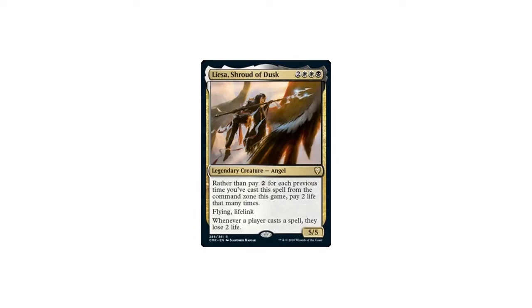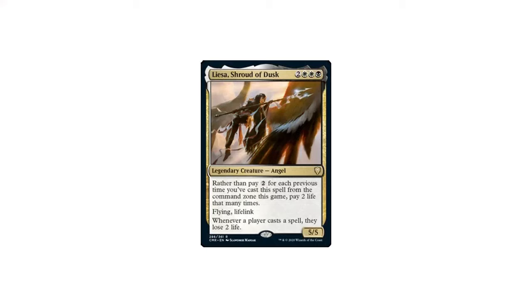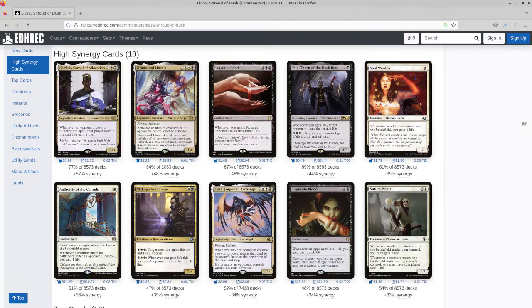Another example of this is a Liesa deck I built recently. When I first saw Liesa, I thought that card could absolutely beat the tar out of people. All I want in this world is to mercilessly beat my opponents with that angel. So my commander was selected. How to build a deck around it? Well, judging by the EDHREC page, most people's answer is to put it in a life gain deck — run a bunch of cards that gain life, some life gain synergy, and a commander that will sap life out of both you and your opponents. It makes sense, and you could even argue it sort of fits my template here. But that's not the direction I went in.